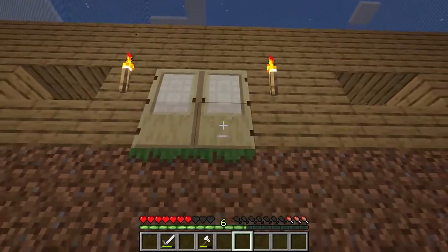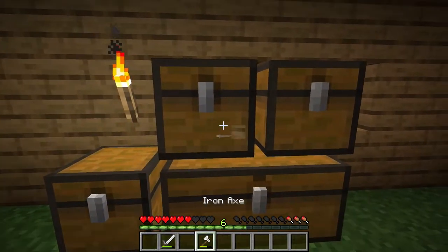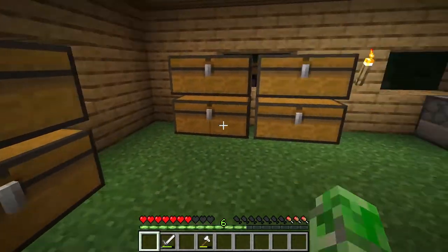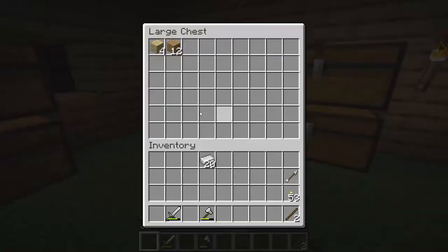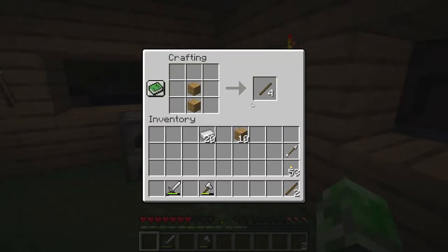I cannot get in there. So we're going to need to make a little staircase for right now. So now I've got to go ahead and make some extra tools — like an extra pickaxe and another shovel. Maybe I'll go around slaying some zombies.